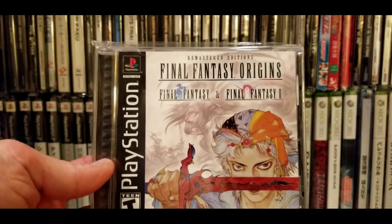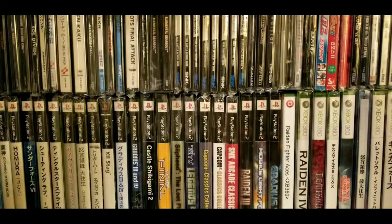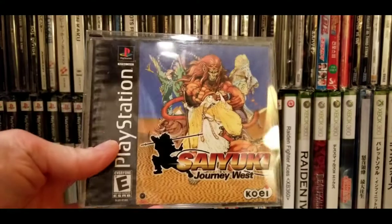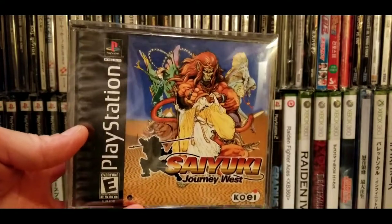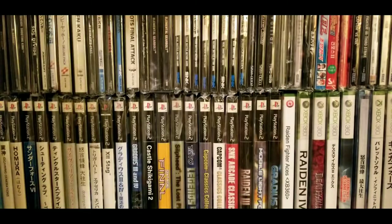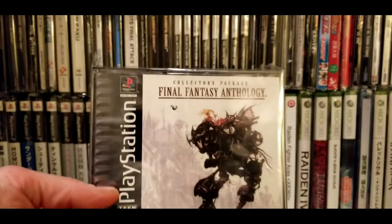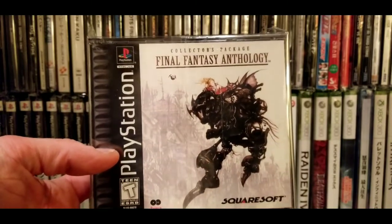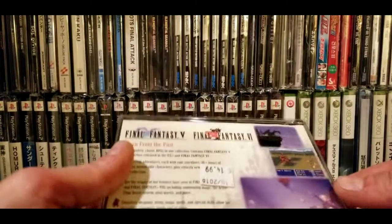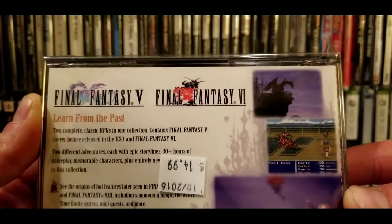We have Final Fantasy Origins — this is the original Final Fantasy and a remake of one and two, so pretty cool. There's also what I think is a strategy RPG — kind of a fun game, not the greatest. And next up we have the Final Fantasy Anthology, which looks like it has Final Fantasy 5 and 6 on PlayStation One.